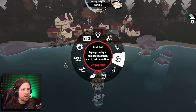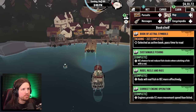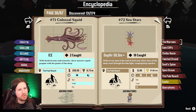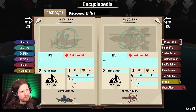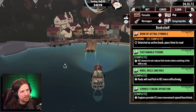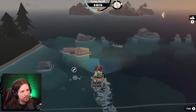Now I've got three crab pots out. Between those three you'd think they'd be able to find that colossal squid aberration. I wish it would kind of tell you about where to find them, because they apparently have specific areas that they are caught in.